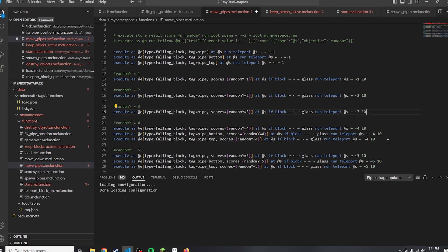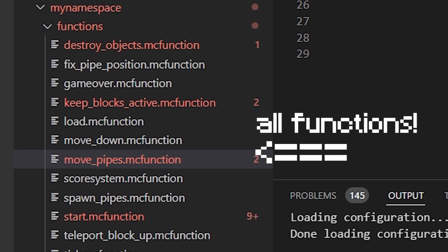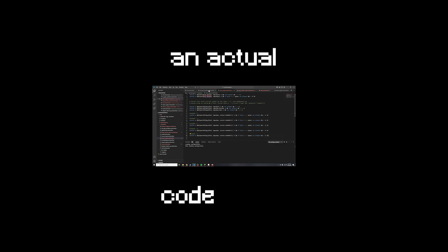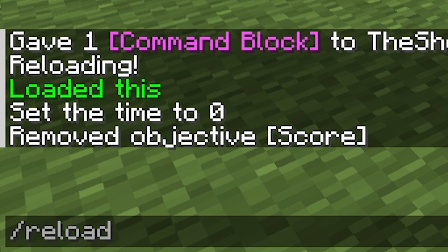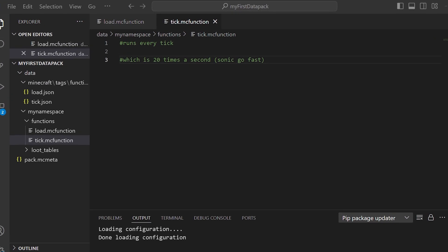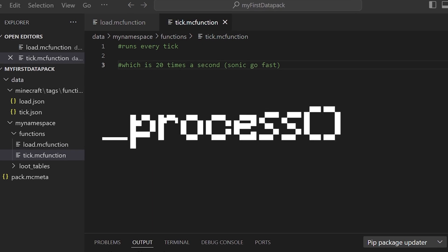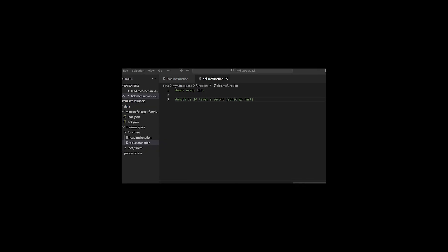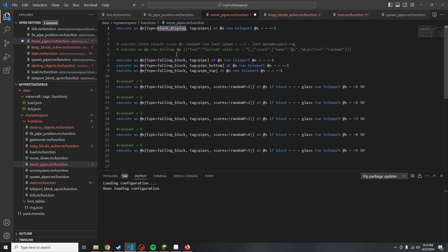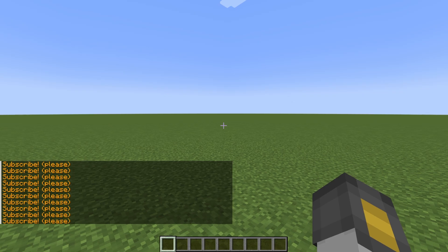Datapacks. Those are just a collection of commands that get run whenever you call their function, which is basically a singular file. And yes, it's all running from Visual Studio Code, an actual code editor. I have a load function, which runs when a world is loaded or reloaded, and I have a tick function, which runs every tick — kind of like the update method in Unity, or step in GameMaker, or process in Godot. I do not know what Unreal is up to these days. This makes working with commands so much easier, and if I just call another function inside of my tick function, I can basically do this — yes, it never ends.